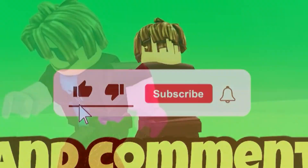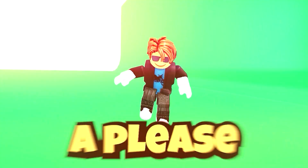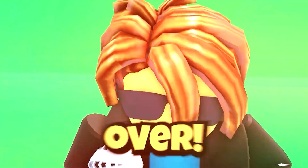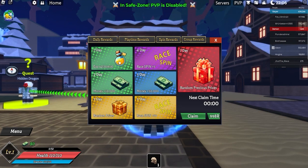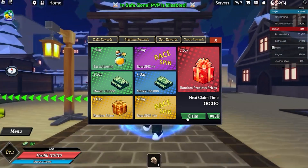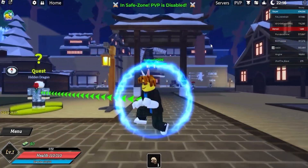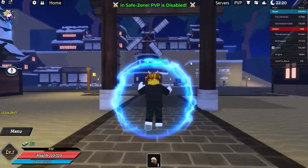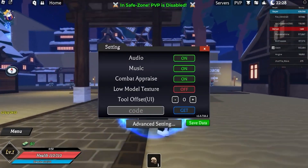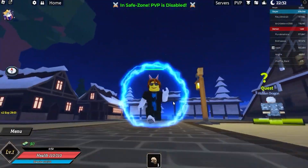We got right here Daily Rewards, Playtime Rewards, Spin Rewards, and a bunch of other things. Click on the Claim button right here if you haven't claimed all these rewards yet — this is actually really epic. Let's go to the codes.